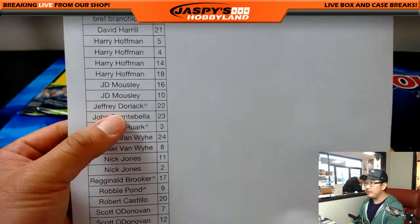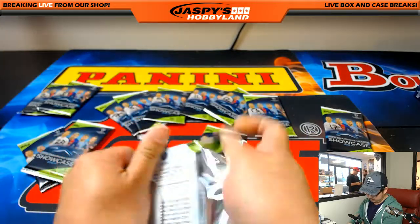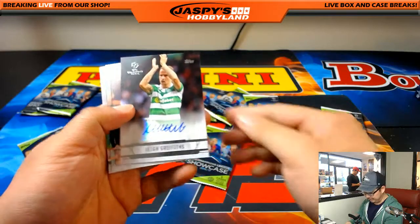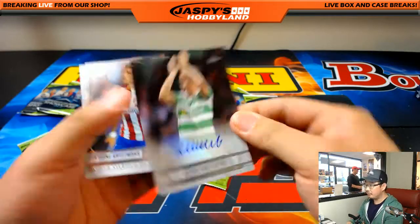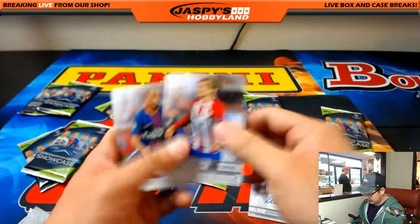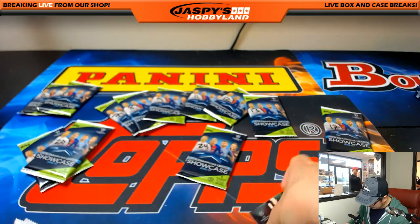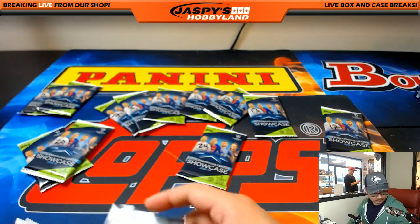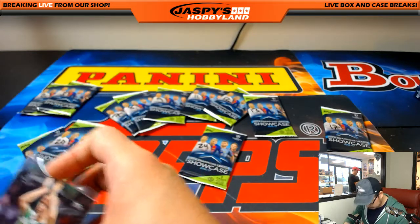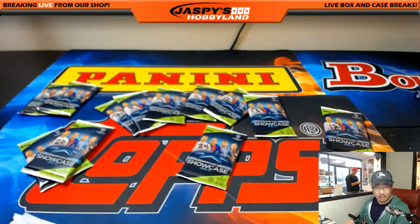All right, John F., you have pack 23 — right here. And an autograph! Lee Griffiths for Celtic is your autograph. They won the Scottish Premier League, and I think they went undefeated — they did not lose a game. He's part of the Invincibles. Nice one, John F.